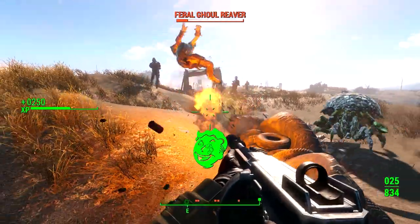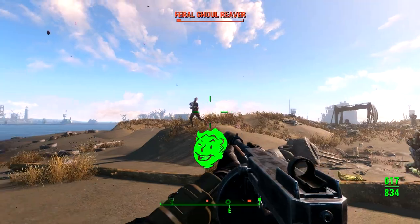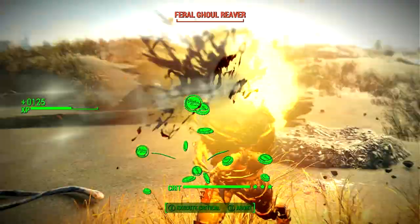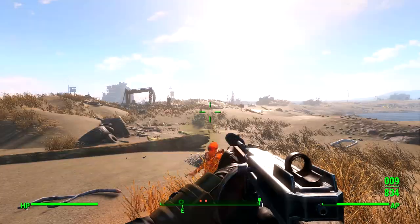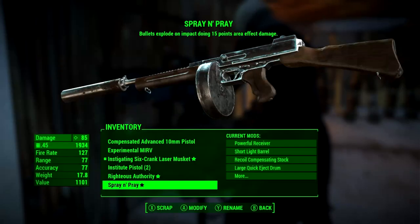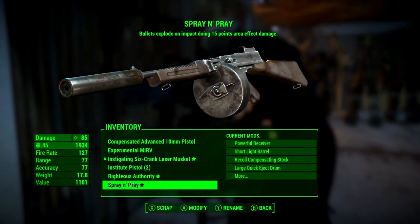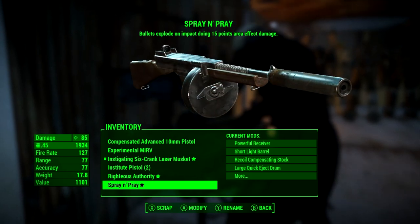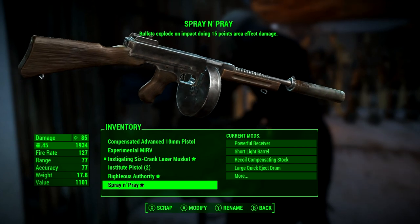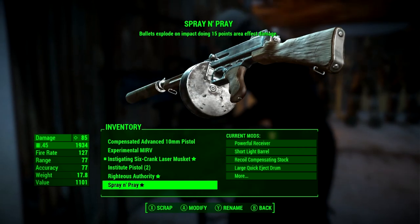At max level of the Demolitions Expert perk your explosives will do double damage, so now it's doing 30 damage a shot in a small explosion. On top of that the gun is already doing 34 base damage. However, if you have maxed your Rifleman perk it will do double damage — so that's 68 damage a shot — and it also has an increased chance to stagger. This means that anything that does not die will be too busy flinching to attack you. But everything will die.